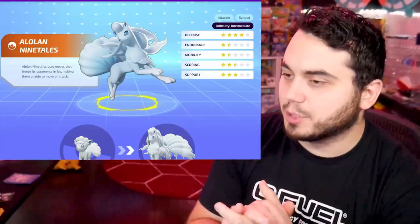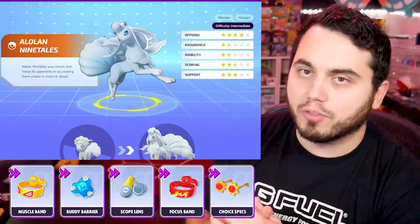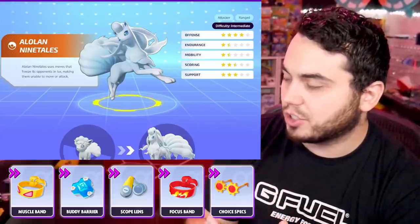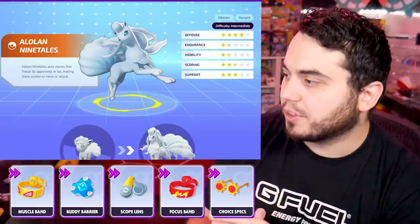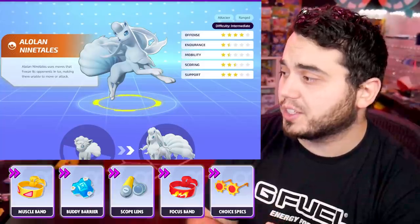Alolan Ninetails might surprise you with some of these, but Muscle Band is really good for that boosted auto attack. Especially when you're using Aurora Veil, you actually get the boosted auto and you can attack faster. Buddy Barrier is just so good on everything. Scope Lens is actually a shout here because of those critical hits — believe it or not, Scope Lens can be really good on Alolan Ninetails.